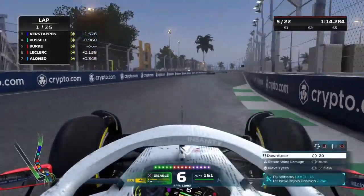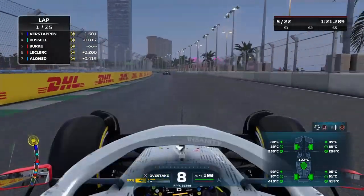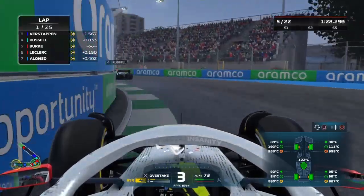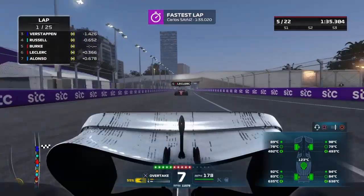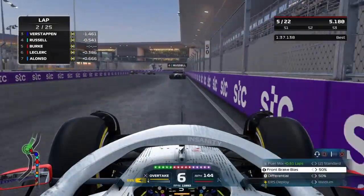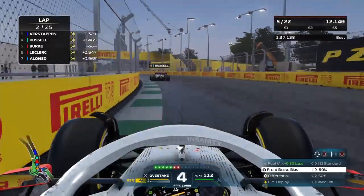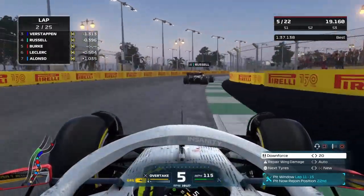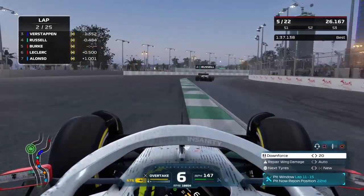Coming out of the exit we don't get a great exit and Leclerc is all over us — we've nearly lost the position to Russell too. Using all my ERS to try and pull away from him. Braking late into the final corner, we take a much better line than we did in qualifying — learning from our mistakes. Leclerc is now three tenths behind. I believe we've got lower wings than the AI so it helps on the straight. Coming into turn one we've gained on Russell a lot, about four tenths. Our car being really strong in straight-line speed is really helping us out — I think we have some engine upgrades on for this race.